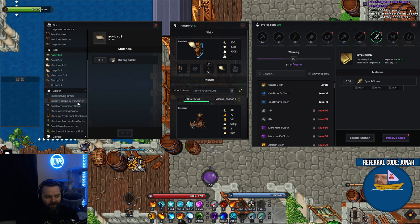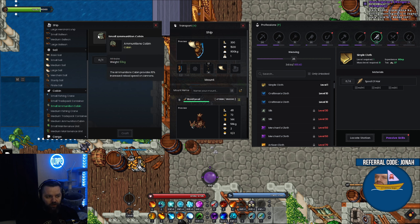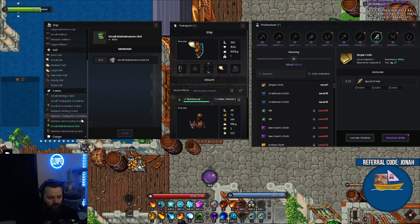Let's look at some of the other parts. Since everyone has a cabin, what do we have for small cabin options? We have a small fishing crane which gives 10 damage on fishing abilities, a small trade pack container which carries one extra trade pack, a small ammunition cabin which increases your reload by 10%, and a small maintenance unit which makes your repairs twice as strong. For PvP, the small maintenance unit is probably the go-to — doubling your repairs is insane. For trade packs use the trade pack container; for fishing use the fishing crane.